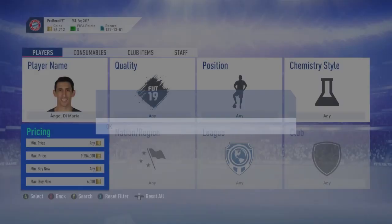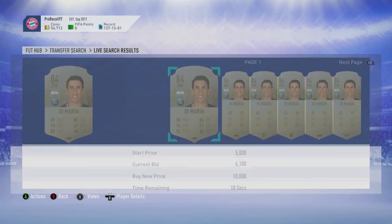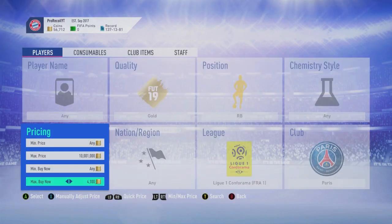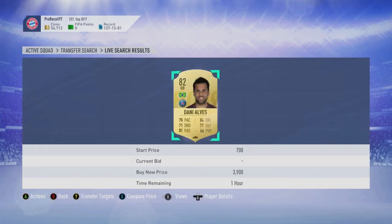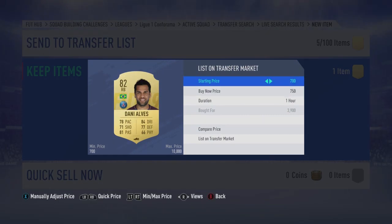Not only Di Maria, but a couple of other PSG players are also very easy to snipe right now. I'll have more in a video tomorrow covering everyone to snipe, but here is another one: we've got Dani Alves. He is very easy to snipe at the minute and you will make a ton of coins off him.